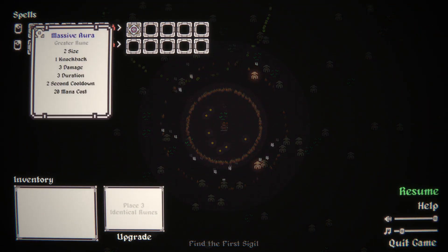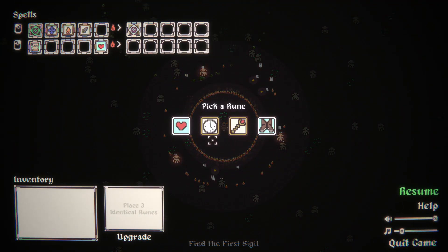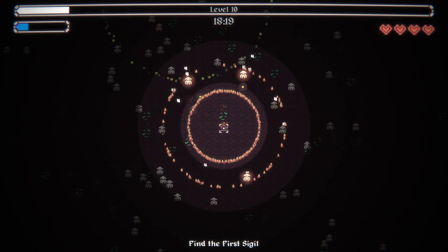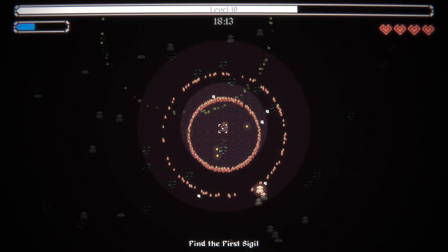If you take a look, this has a mana cost of 20 and this has a mana cost of 30, which is a bit of a pain. We're going to increase the duration of our inner spell pretty significantly if we can, and then go ahead and hop into this.